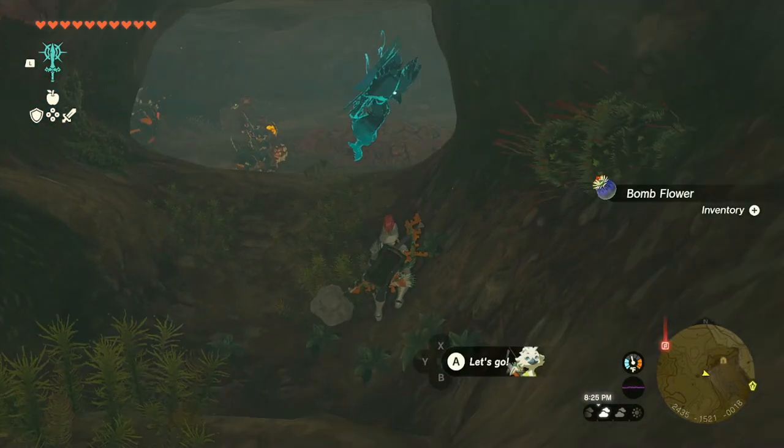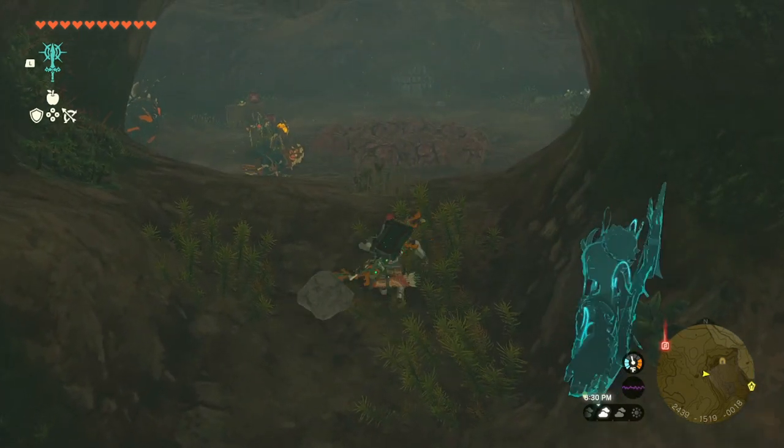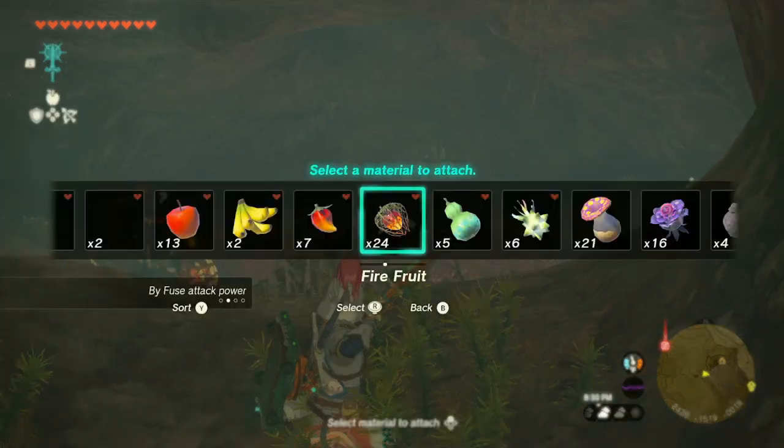If you just want the helm, throw or shoot a bomb in the center and jump down the hole. Do note though that in the chamber above there is a bubble frog, and there's an easy way to cheese these guys.